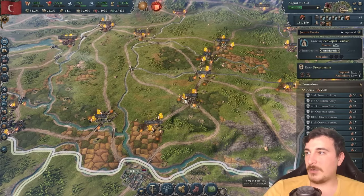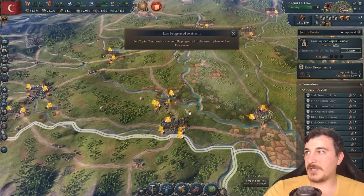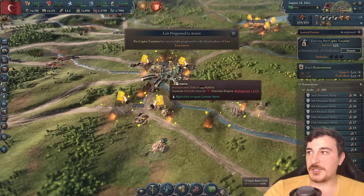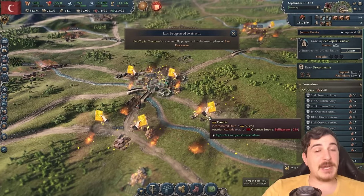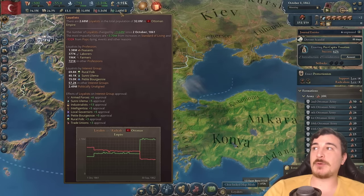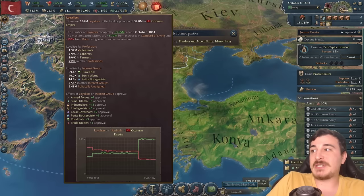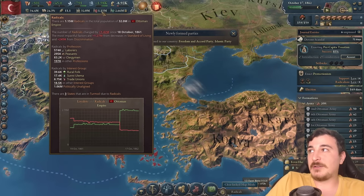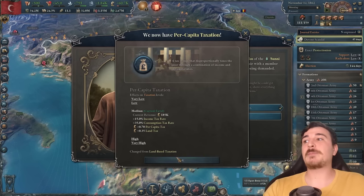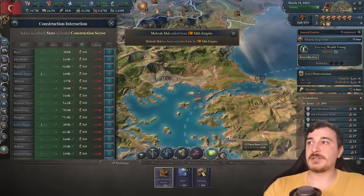On the bright side guys, now we're also gaining a lot of loyalists — we went from basically no loyalists to having 3.6 million. Same thing here, losing a lot of radicals in the process. And we just got per capita taxation — hails to the yes! Looks like we can get more construction sectors done too. I'm definitely just going to max out all of the freaking logging camps that I have here, since wood is always going to be needed. Even if I'm importing, I'm still lacking a lot of wood, so I'm going to get as much as possible.